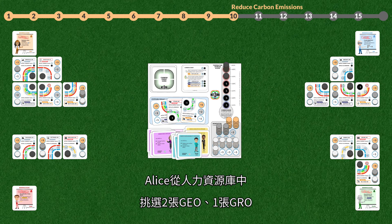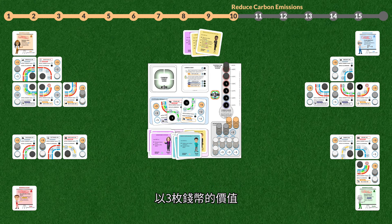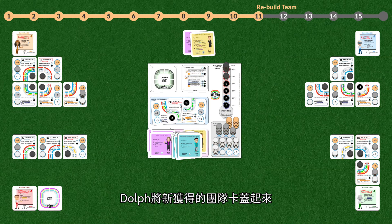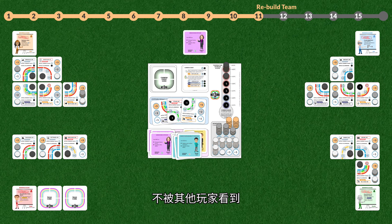Alice picks two GEOs and one GRO from the HR pool for auction and bids three monetary units. Dolph bids four. Bud joins the auction placing a bid of five. Alice counters with six and Charlie bids seven. Dolph raises his bid to eight. No other business leader places a bid, so Dolph wins the auction and pays eight monetary units to the bank. Dolph keeps his new team cards concealed from the other business leaders.